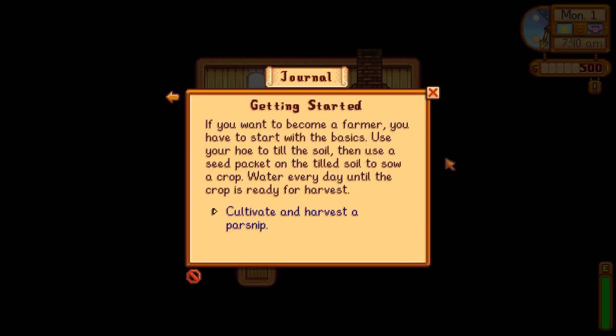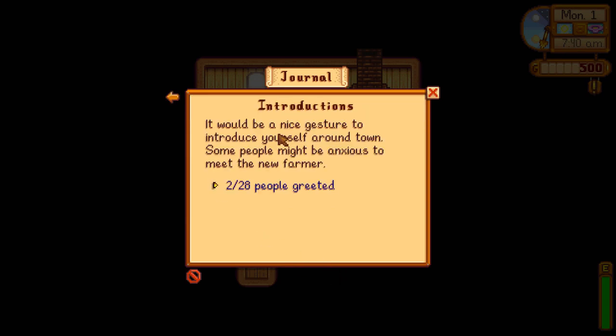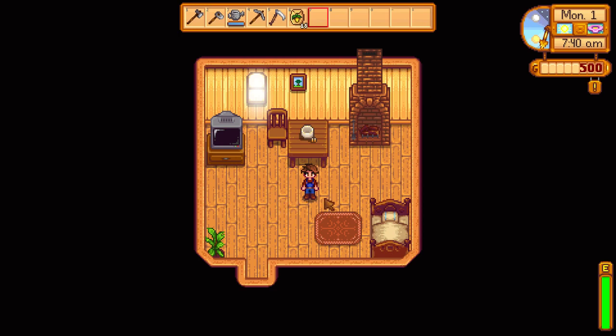Getting started: if you want to become a farmer, you have to start with the basics. Use your hoe to till the soil, then use a seed packet on the tilled soil to sow a crop, then water every day until the crop is ready for harvest. So cultivate and harvest a parsnip. And let's check out the introductions — it would be a nice gesture to introduce yourself around town. Two of 28 people greeted. Quite a few people!